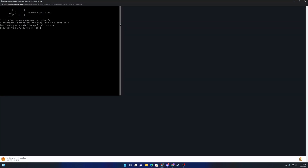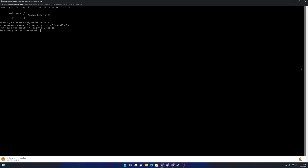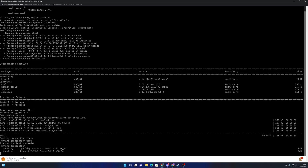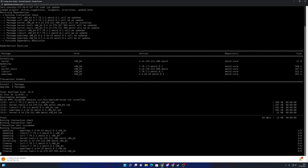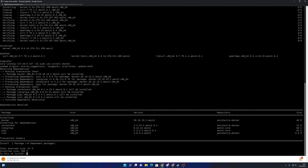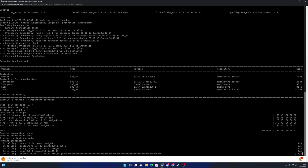Now we connect to the instance. We will install Docker, so first I update the system so every installed package is updated — something you should do from time to time to keep your virtual machine up to date. Then we run: yum install docker. You can also use the -y option to skip the manual confirmation step.